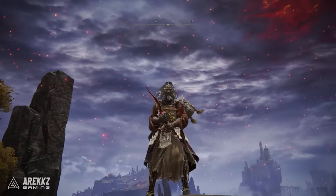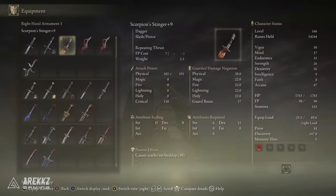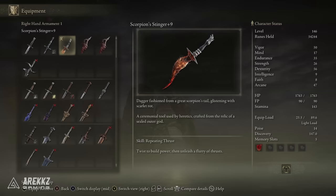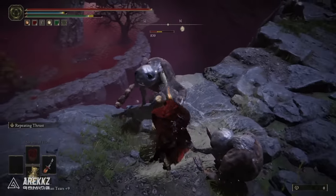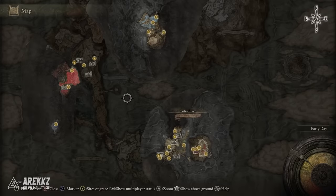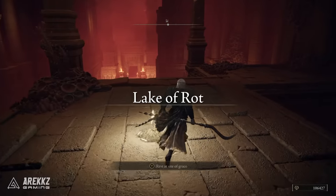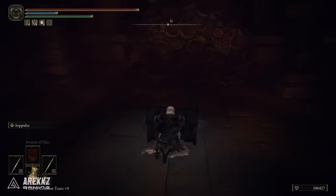Following on, we then have Scorpion Stinger, which is a Scarlet Rot weapon but also a dex-focused weapon, with a requirement of 12 for dex and 6 for strength. It has decent scaling in dex. Daggers are quite nice if you want to lean more into a parry playstyle because daggers do get that crit bonus damage, but also if you want to lean into Scarlet Rot, because that is another potent affinity this time around. To get this one, you will need to have progressed through Ranni's questline to get to the underground cities, then work your way over to the Lake of Rot, cross over to the Grand Cloister Site of Grace. Simply drop down to the lower platforms, run straight up the stairs into the room with the chest — as opposed to taking the left — open the chest, and that is where you get the weapon.